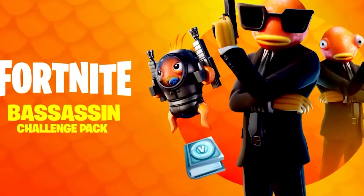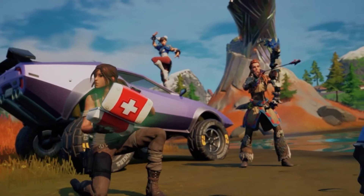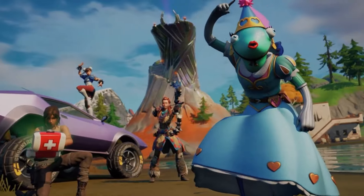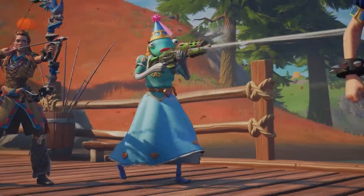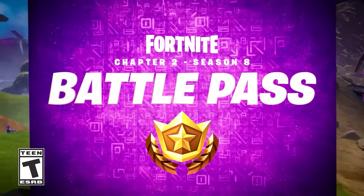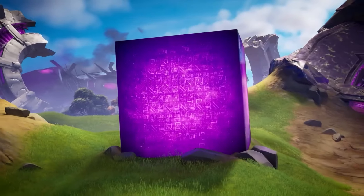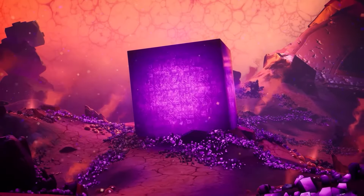In a surprising twist, Chapter 2, Season 6 introduced Princess Felicity Fish, a regal counterpart to Fishstick. Adorned with a crown and elegant attire, she added a touch of royalty to the Fishstick family. This skin highlighted Epic Games' creativity in expanding the character's universe.